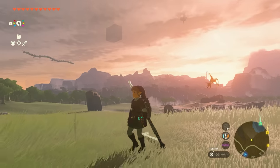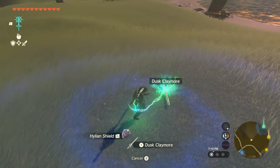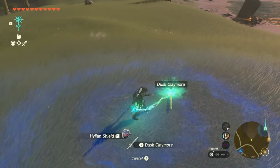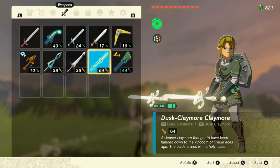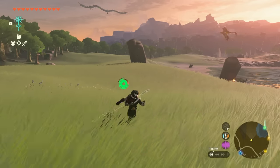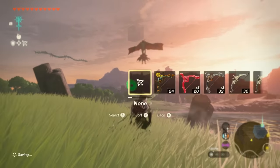Something really cool about the amiibo weapons is that you can fuse them together with each other to create your own weapons. For example, this is a Dusk Claymore fused with the Dusk Claymore, giving me a total attack of 64. When you fuse them it's called the Dusk Claymore Claymore, and it's a very long weapon.